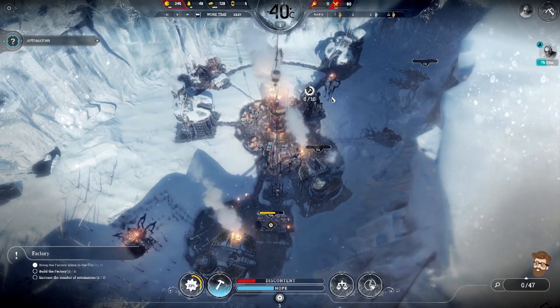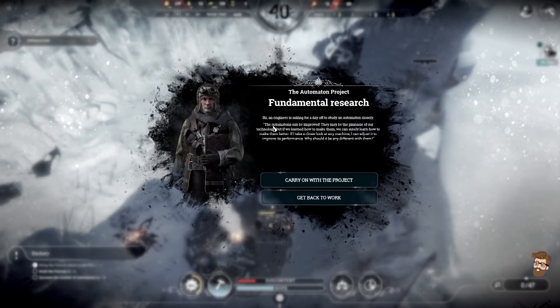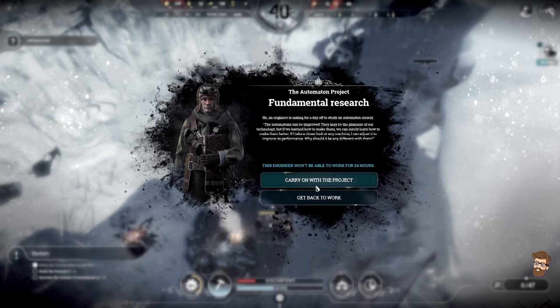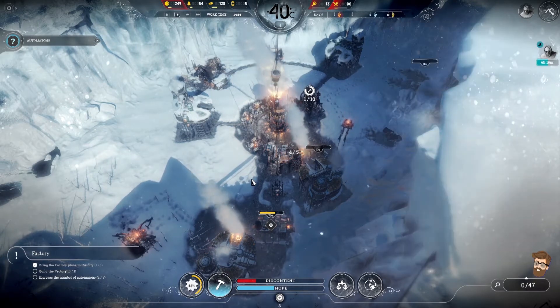He's coming in from — I guess that's north. An engineer is asking for a day off to study an automaton closely. The automatons can be improved. They may be the pinnacle of our technology, but if we learned how to make them, we can surely learn how to make them better. If I take a closer look at any machine, I can adjust it to improve its performance. Why should it be any different with them? Yeah — do that, please. So we've got a guy off work here. That's totally fine.